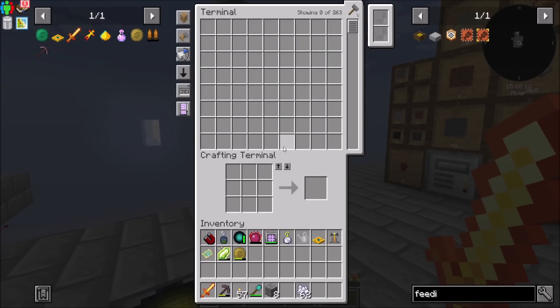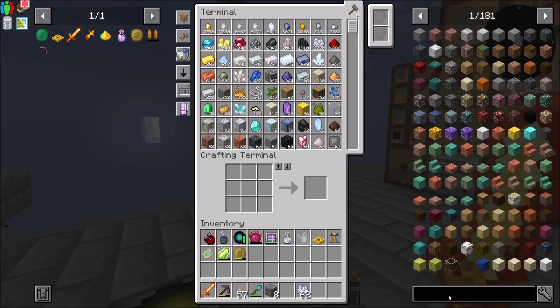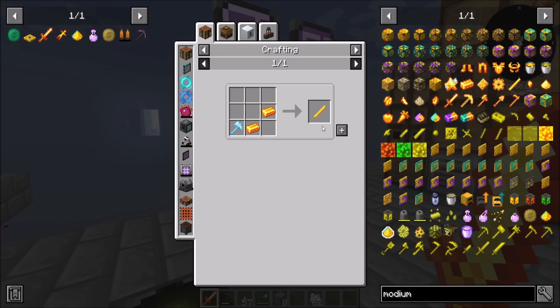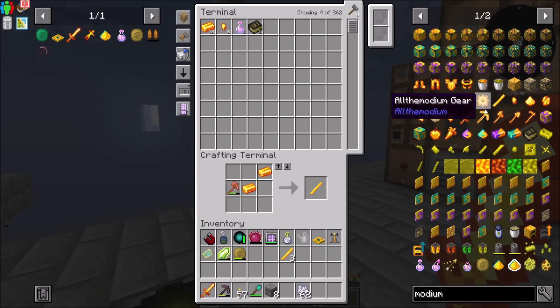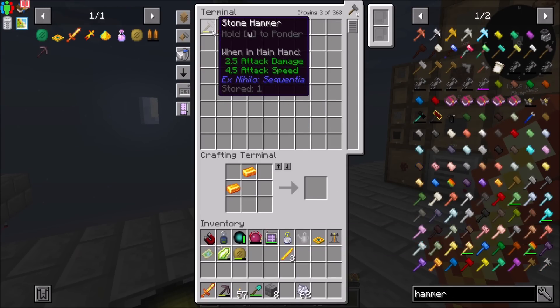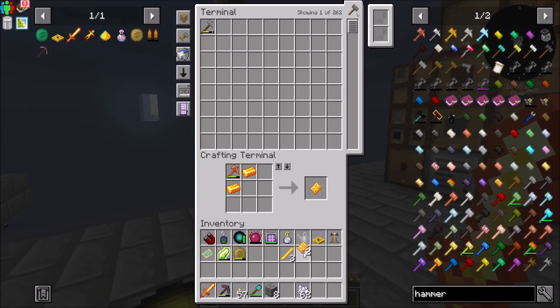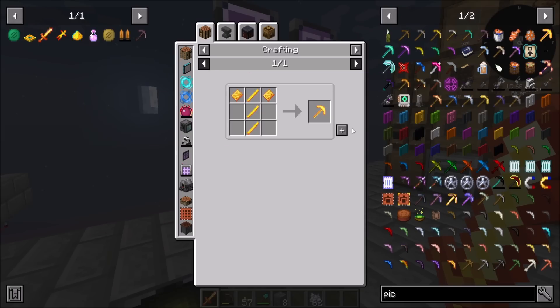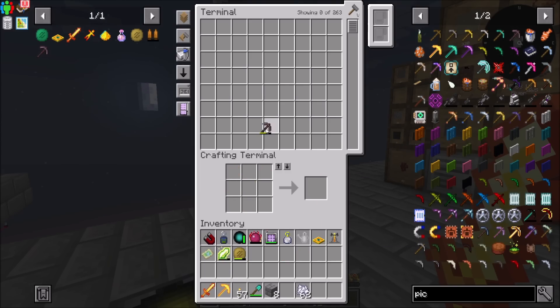All right, let's get some armor and gear of type modium, right? I wouldn't mind a pickaxe, which is going to need one, two, three of these. I'm going to assume that I need the all the modium pickaxe to mine the vibranium - I'm not sure of that, but also unlimited durability. So that's a thing, right?